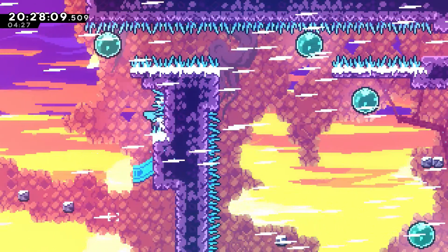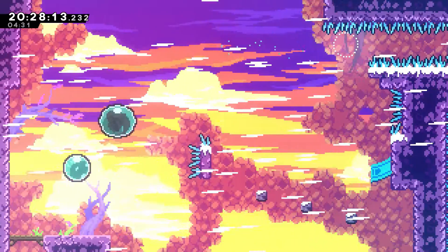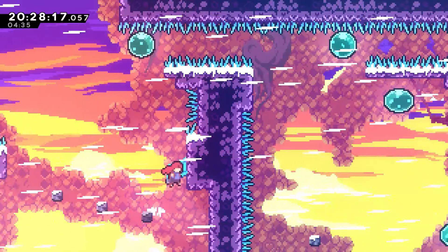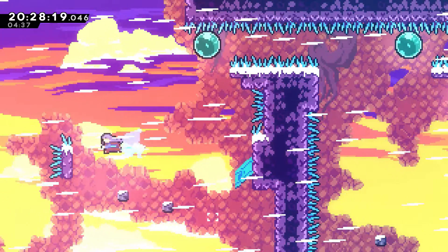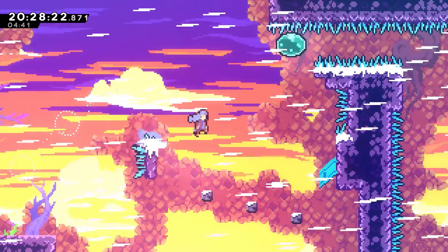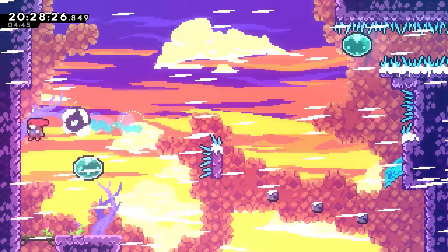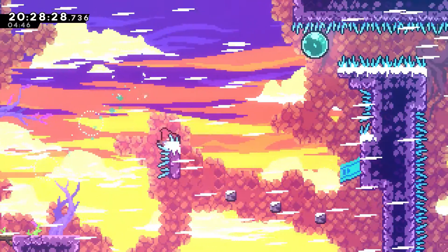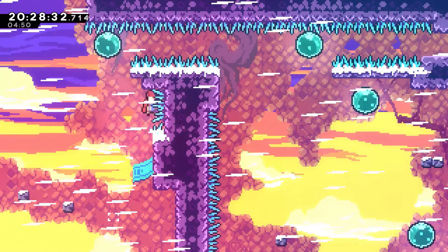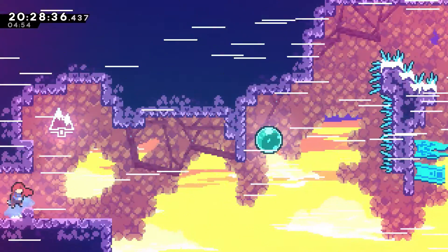You can recharge your dash there and then do that if you want to do it quickly — it's probably the fastest way — either through a hyper dash on that platform, or if you miss the hyper dash you can land on one of the blocks and climb up, hyper off that, hyper off that, and we are on the next screen.